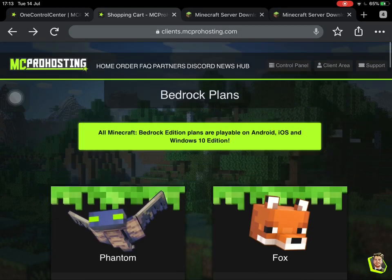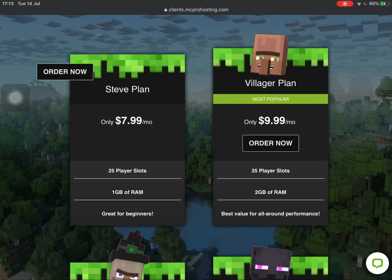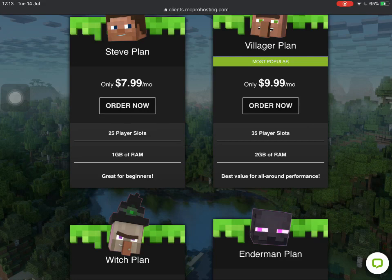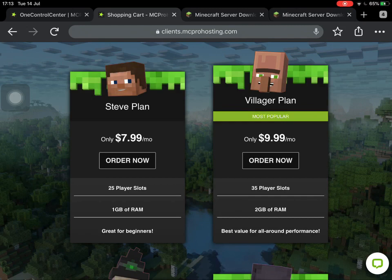Now we're moving on to the Minecraft Java Edition plans. Starting with the Steve plan — this is really all you'll need if you want a small multiplayer survival to play with your friends that they can join at any time, for example five players at any given time. Next up is the Villager plan, which is good for a slightly bigger server. Hermitcraft is a Java Edition server and they might use something like this, but if you're just hosting a survival world you won't need anything more than the Villager plan — up to about 20 players near the start and 10 near the end.